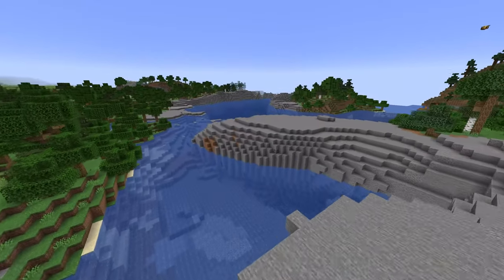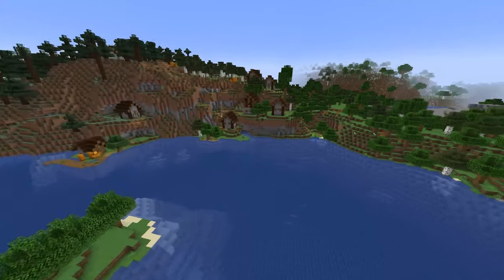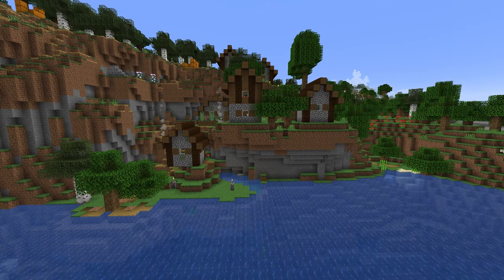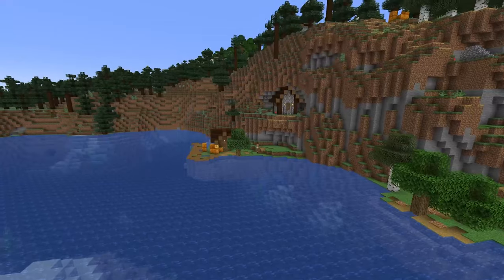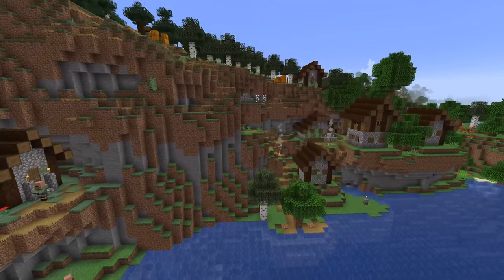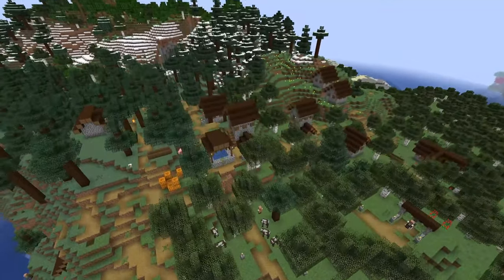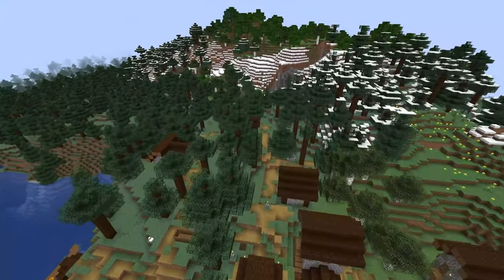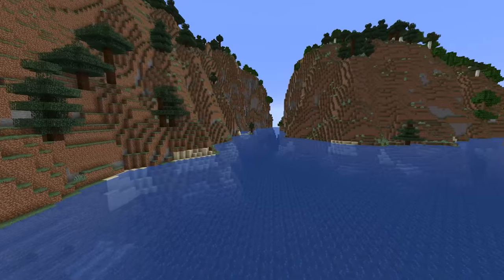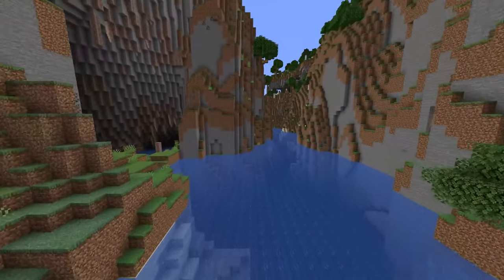Not as many changes this week as in previous weeks, and notably no tweaks to mob spawning. They're leaving mobs spawning at the 1.17 y64 levels throughout the entire world, and I think they'll change that a lot later on. World generation is looking very cool though — we have great village placements, with Henrik on Twitter posting photos of some insane village placements, and huge mountains on the sides of rivers that look absolutely incredible.